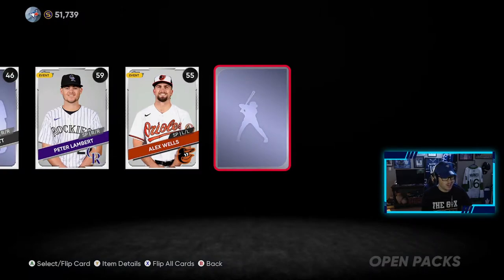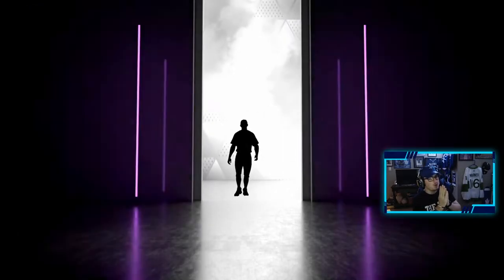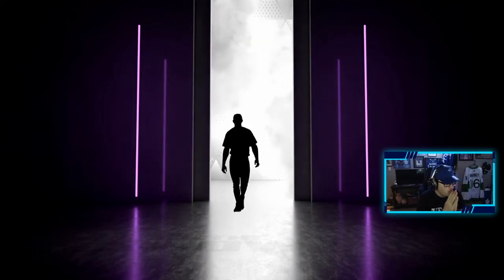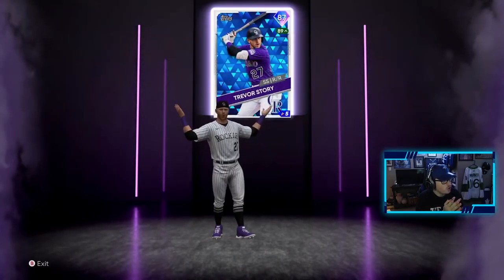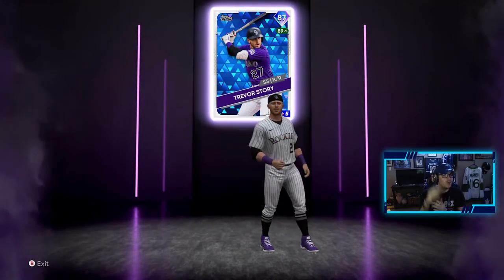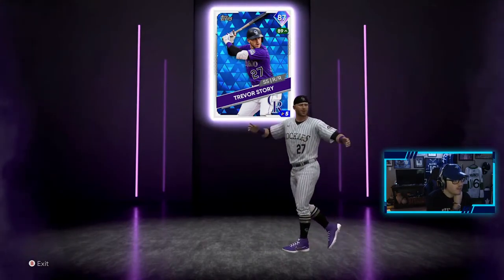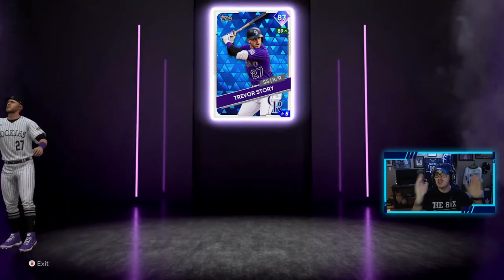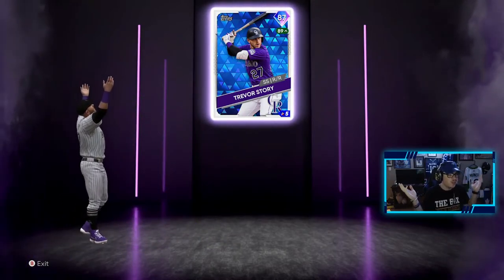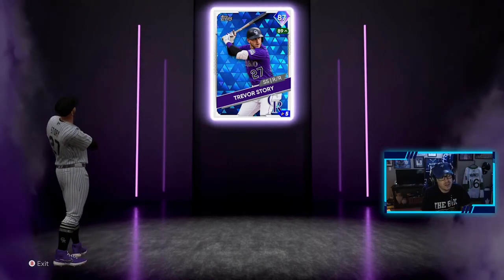Who is it going to be, first diamond of the video? It's a purple, so it's not Mike Trout. Who is it going to be? Oh — Trevor Story! Not bad. He's up to an 89, we get him for the Rockies, I do not have him yet, so that's a good pull. We will definitely take Trevor Story — maybe a soon-to-be Blue Jay next season, who knows.